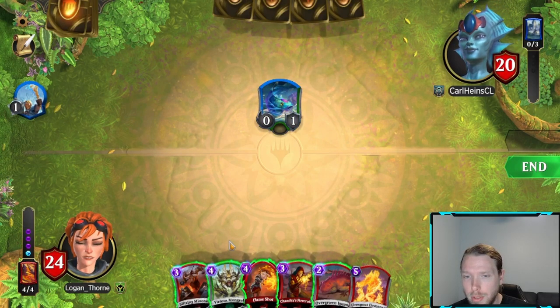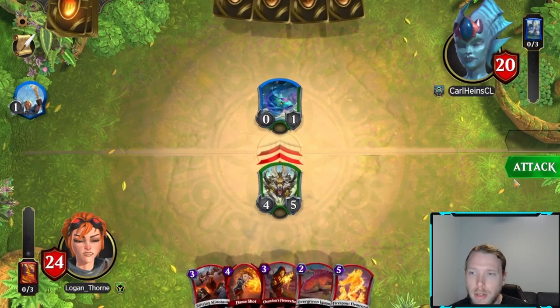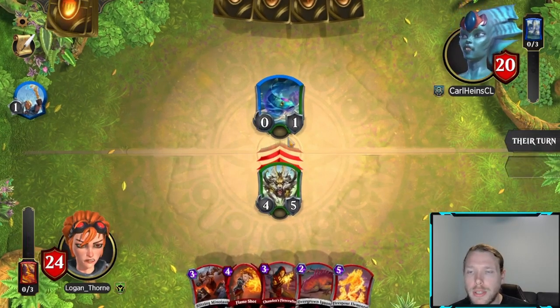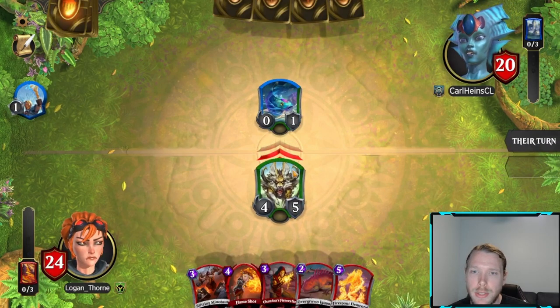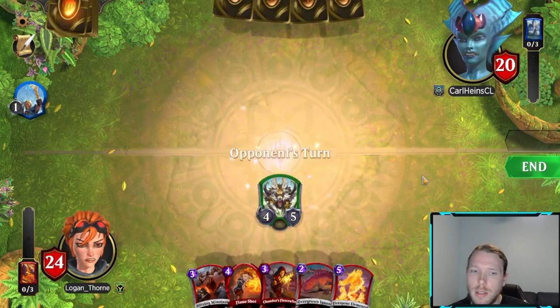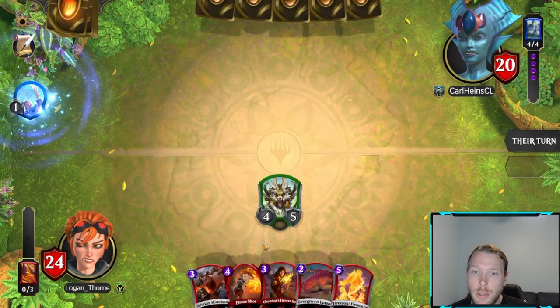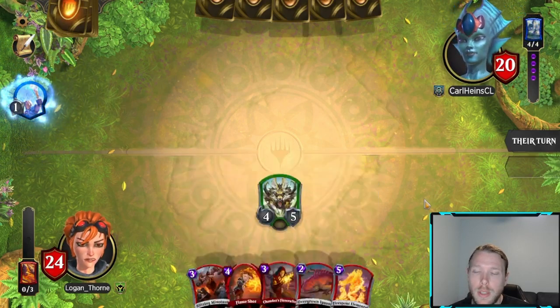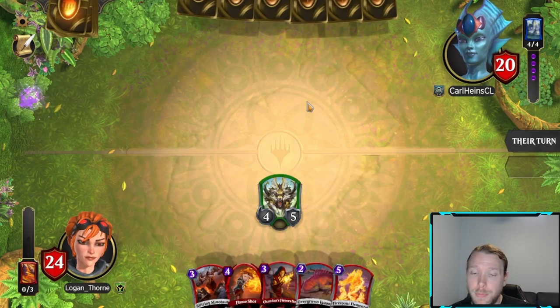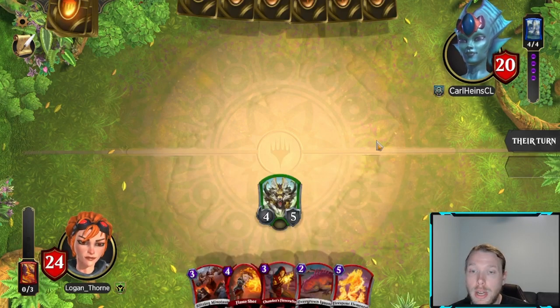If I had 2 two-drops I'd play Iguana and a two-drop, but since I don't, this is actually just better. Hopefully this gets the fish out of here — maybe he won't want to take 4 damage and decides the fish isn't getting enough value. On turn 4 I might just get rid of a blocker and deal 1 and then 4. If he pulls another on-summon blocker, I'm just going to resummon the Mongrel, attack, and then next turn will be Firesprout Elemental, and then he should have big problems.